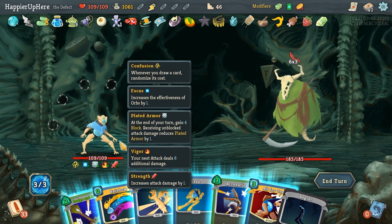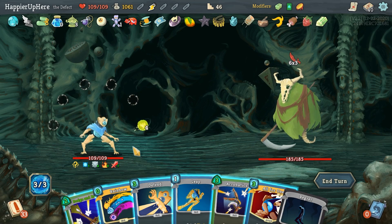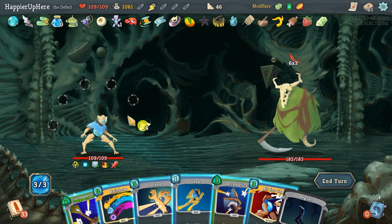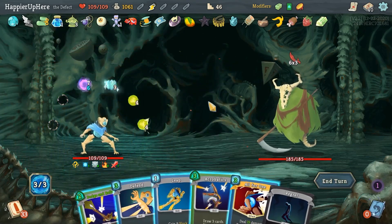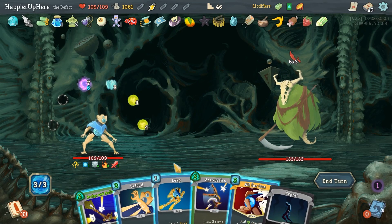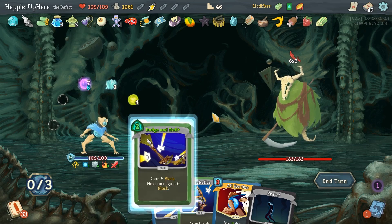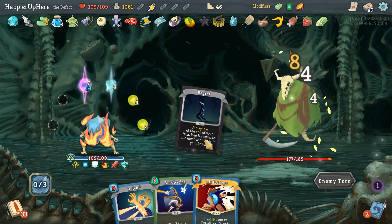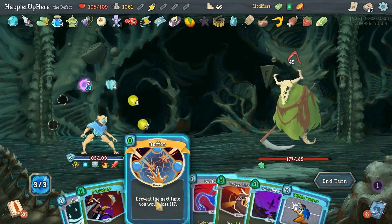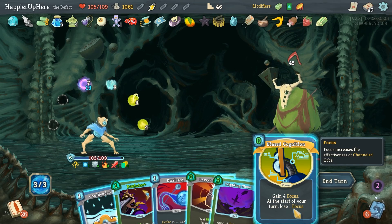Let's do the next elite — Nemesis again. Let's hope the attack pattern will be slightly better. My real-life boss called at a very odd time, but everything is fine. I've completely lost track — 18 incoming. I should do a free Rainbow. Acrobatics is too expensive. I have the Energy Potion — 9 plus 13 is 16. I need a tiny bit of extra block. Dodge and Roll should be enough — let's play it safe.